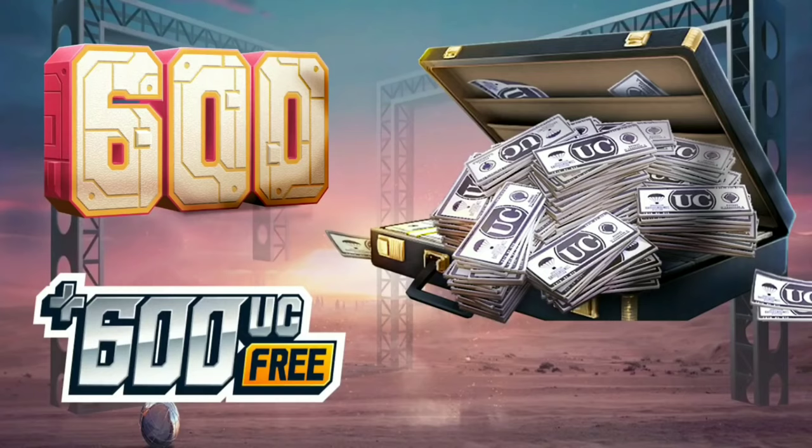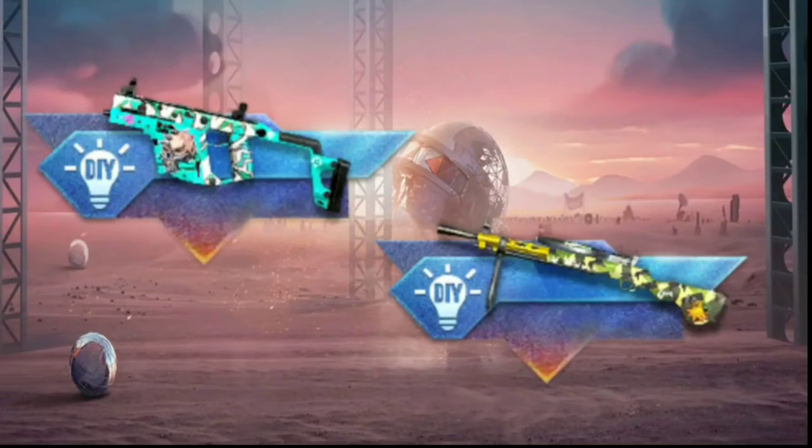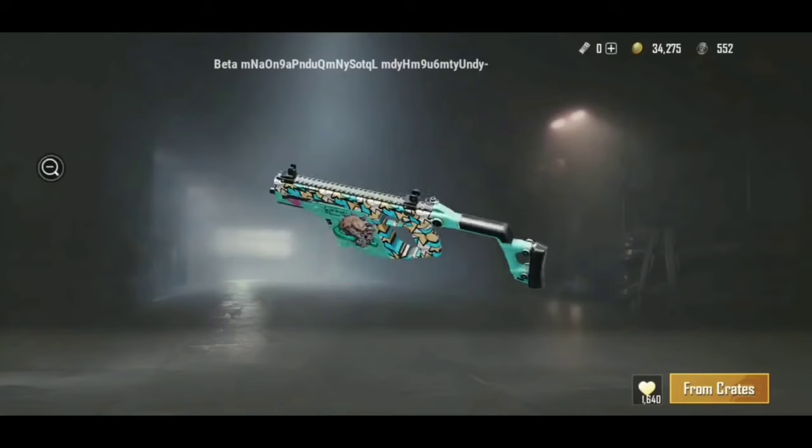We will talk about Royal Pass pricing here. This time we will get to see 600 UC for the Royal Pass. And for gun skins, we will get to see two gun skins for free.